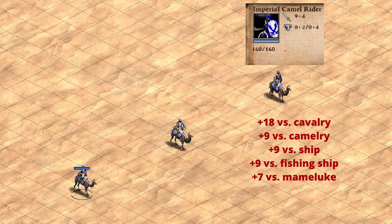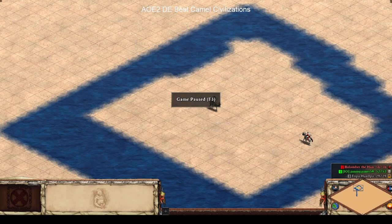I want to take a moment and talk about how these units perform against the unit they're designed to counter — heavy cavalry. To show exactly what we mean here, let's take a look at Castle Age and see what the trade looks like for our camel rider and our knight, both fully upgraded.